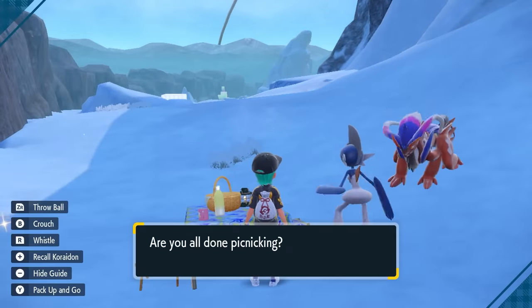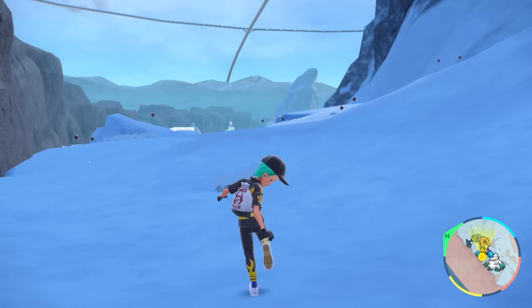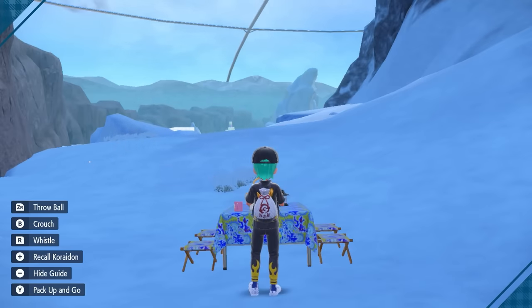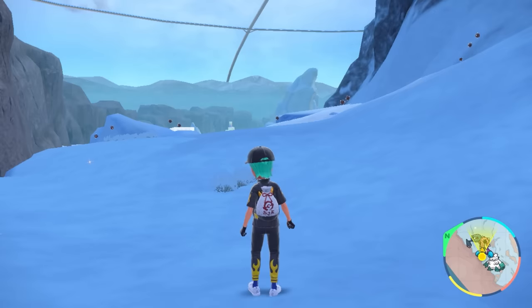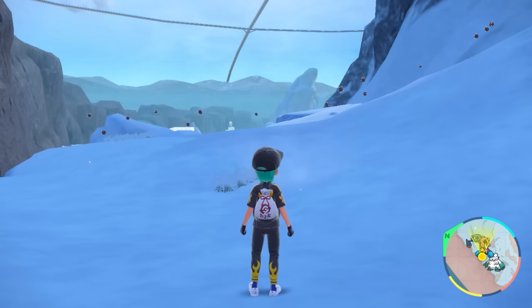For this example we're going after Minior, so we're setting up an encounter and sparkling power level three sandwich for rock type Pokémon. Once that's set up, take down your picnic, wait a minute to allow everything to spawn in on the field, and then take a count of all the Pokémon that have spawned in. Here we count: one, two, three, four, five, six, seven, eight, nine, ten, eleven, twelve, thirteen, fourteen, fifteen — no more Pokémon are spawning in, so we know there are 15 Pokémon in this location right now.